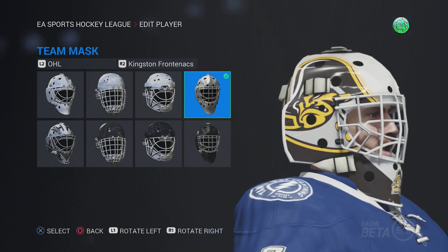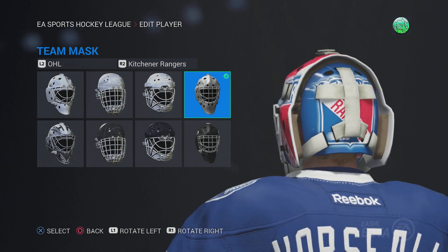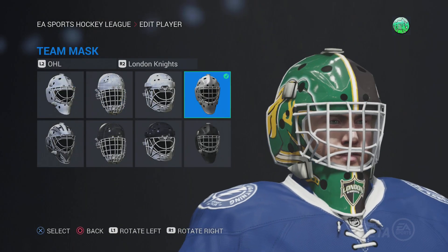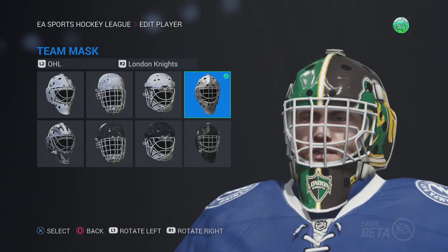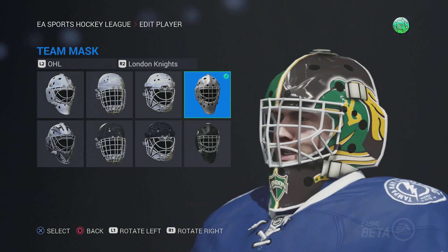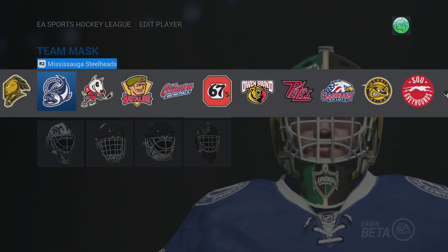Frontenacs — this logo's alright. Kitchener Rangers — nothing special. London Knights — let's see how much this will be run. It had more potential actually, I think this mask could be a little bit better. But you got the Knight logos — I'm sure London Knights fans will still rock this. By the way, this is going to be my new HUT logo — the Mississauga Steelheads logo, because it's just really cool with the fish.